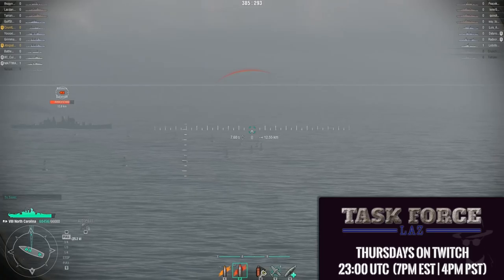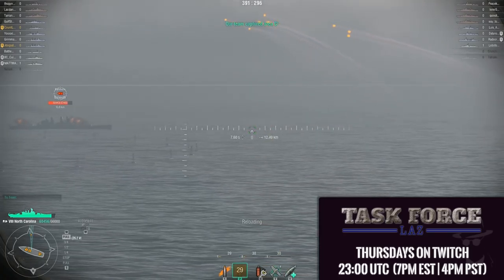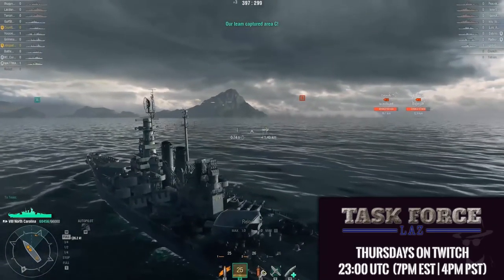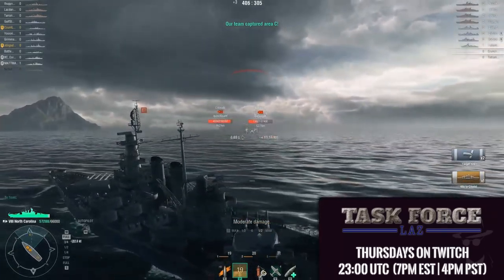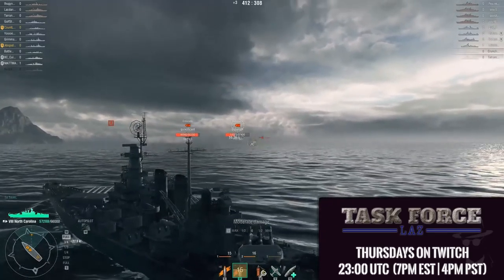Destroyers and cruisers with sub-203mm guns should use HE in almost all situations. Cruisers with 203mm guns will use HE against almost all ships unless presented with an optimal broadside shot for a chance to hit the citadel. And finally, battleships will only ever use HE if they know in advance that they will be engaging destroyers or they are bouncing too many AP shells.